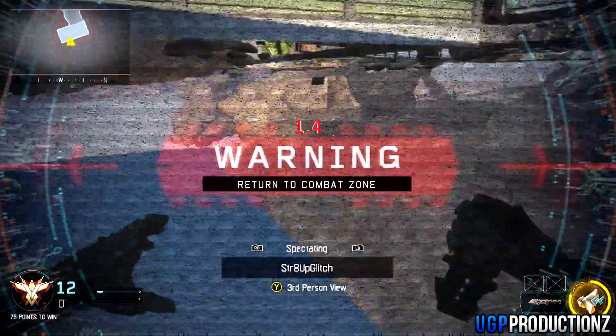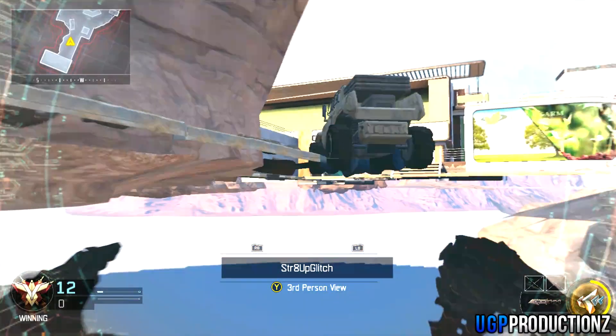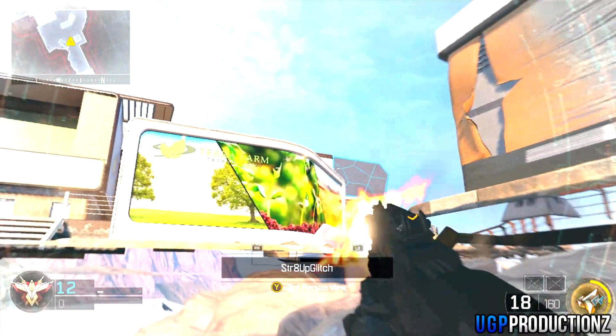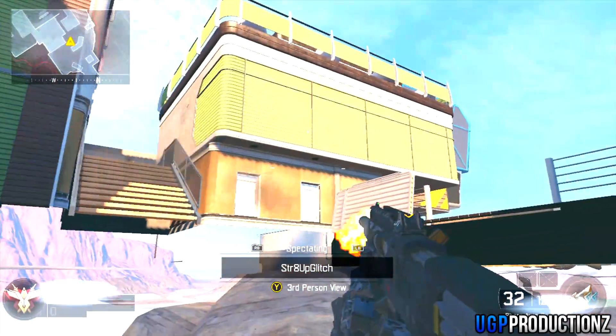What you'll want to do is just follow the same steps shown and simply run out of the map, then turn back on yourself when you fall under the map and activate your Overdrive at the same point in the video. You'll be able to get to various positions outside the map and under the map, which I think are really cool.